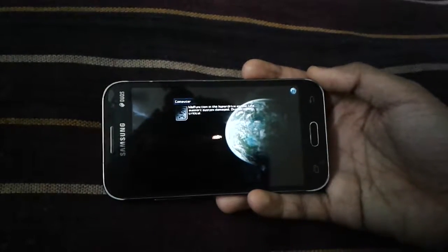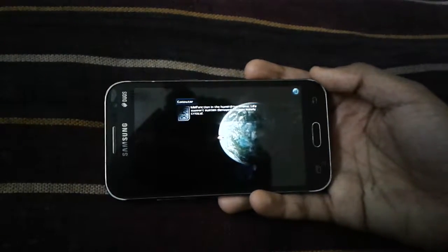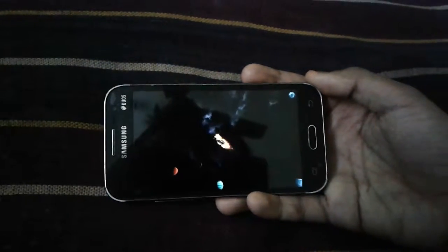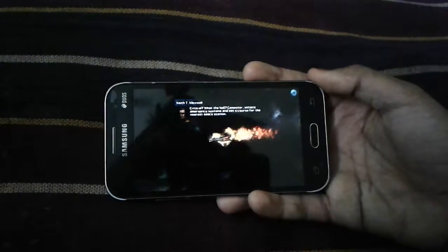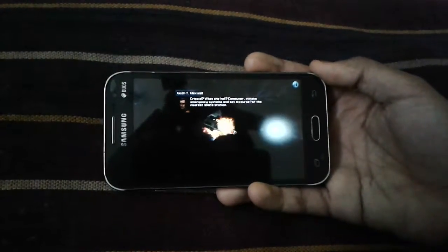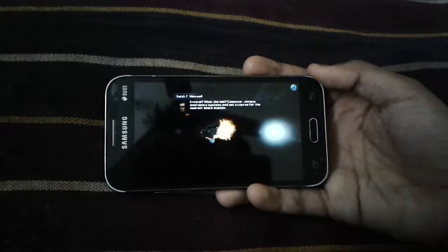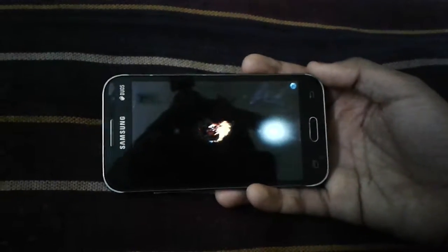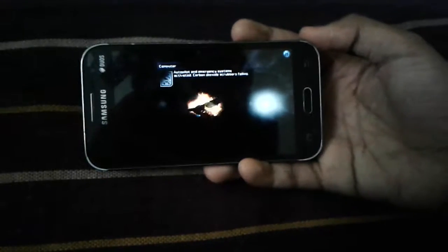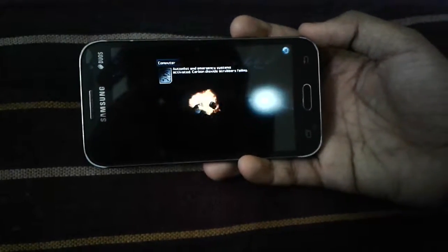Now you can see the in-game cutscene playing. The game's computer says: 'Malfunction in the hyperdrive engine. Life support system damaged. Oxygen supply critical.' The pilot responds: 'Critical? What the hell? Computer, initiate emergency systems and set a course for the nearest space station.' The computer replies: 'Autopilot and emergency systems activated. Carbon dioxide scrubbers failing.'